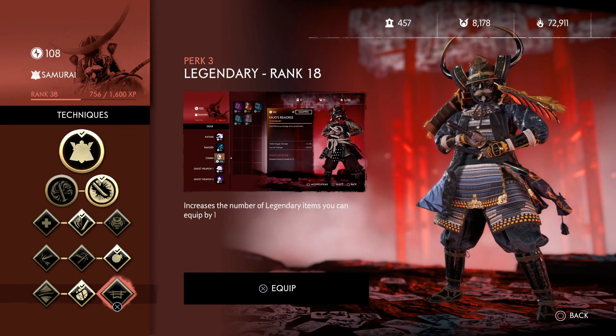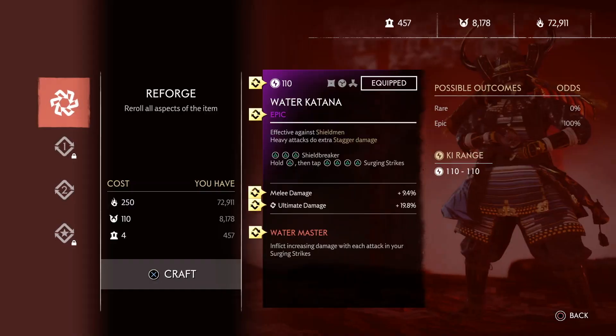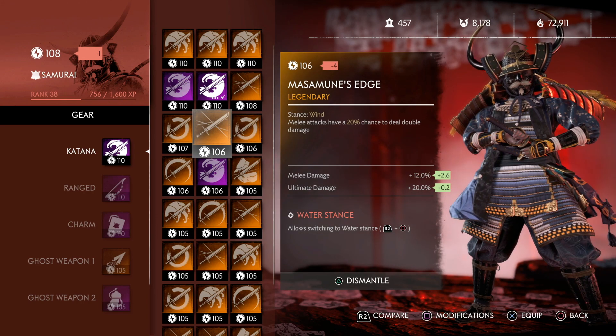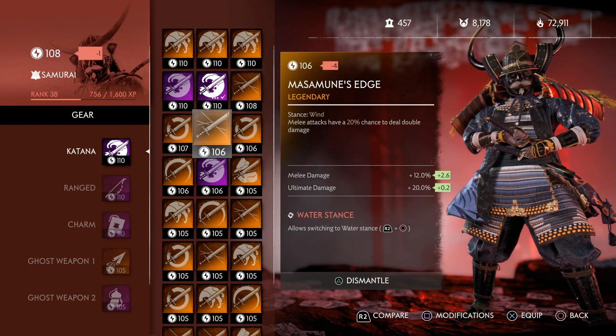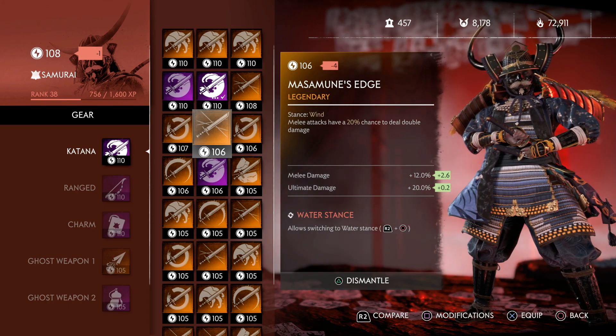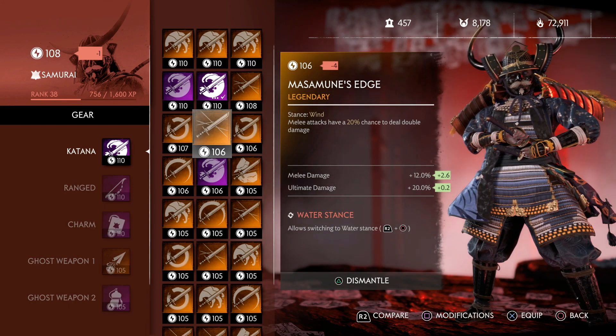You can't go double legendary, but if you wanted to, I'd recommend Masamune's Edge on the katana because you've got a 20 percent chance to deal double damage. At the moment we've got 140 melee damage — double that to 280 percent damage on a hit is going to be huge, especially if it procs off an ultimate strike. If you manage to get that, you can take out enemies in the blink of an eye even with big health bars.